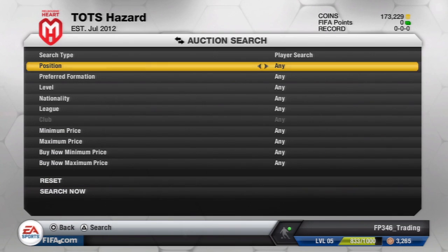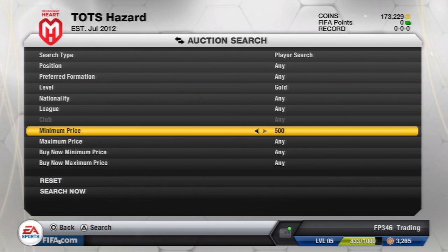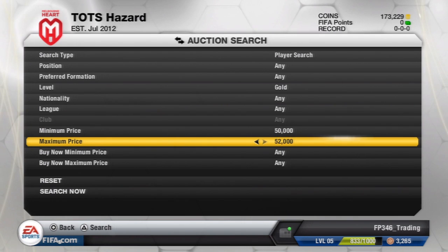So we'll remove him from the watch list and move on, because not every deal we find will be a good one. What I'd advise is to always set a maximum bid for yourself. For example, with Manzukic I could have sold him for 165k and gotten roughly 158k back, so I'd set my maximum bid at 150,000. If I pick him up for 150k I make about 8k profit, which is pretty decent. Always set that maximum so you never go above it and never lose coins.